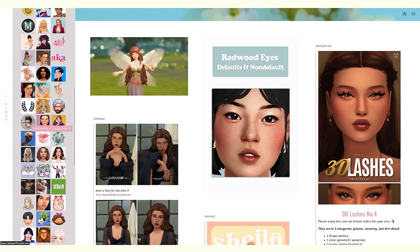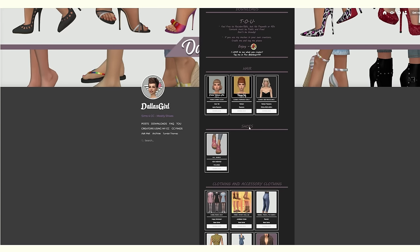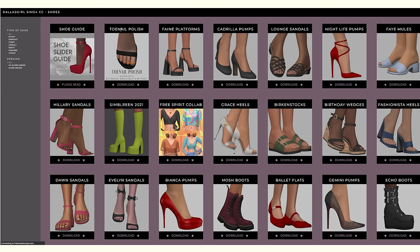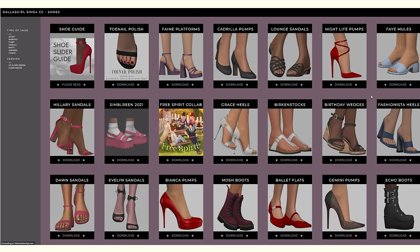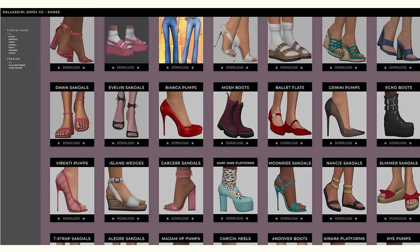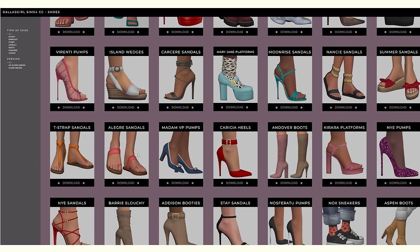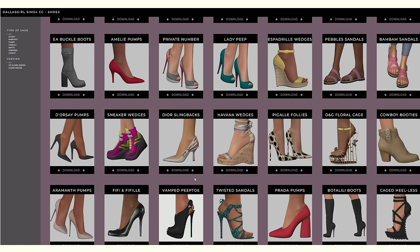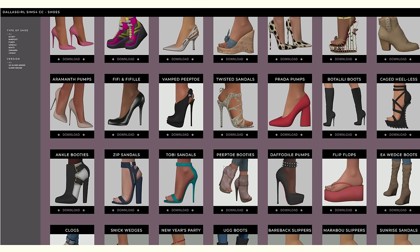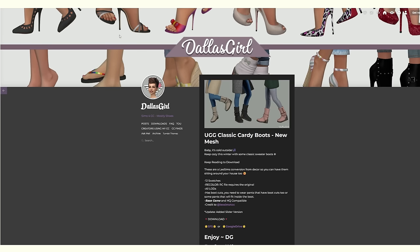One of my favorite things about CC shopping that I've really appreciated recently is how good it is for getting over shopping urges. In today's world with adverts everywhere, it's very easy to always want to be shopping and buying things. The good thing with CC shopping is that if you get that urge, you can just go and CC shop for your sims, which is completely free unless you support creators on Patreon. I'm doing a low-buy year to save money, so this really helps.